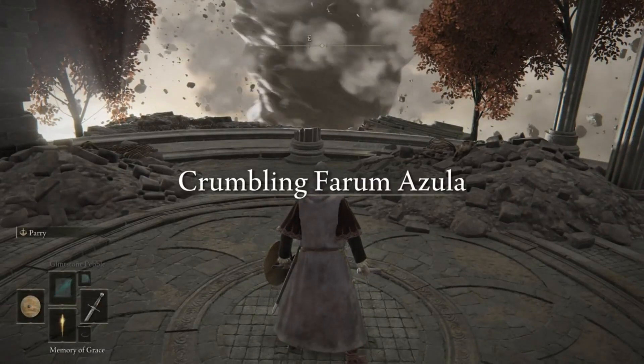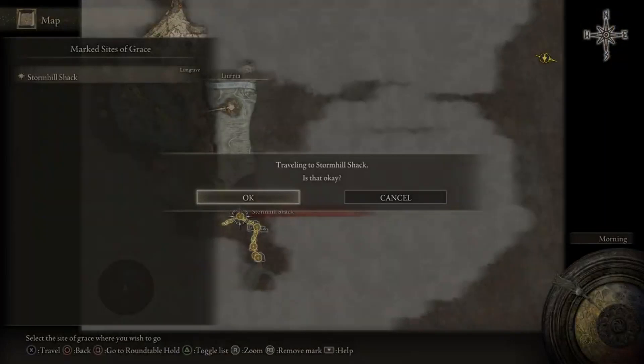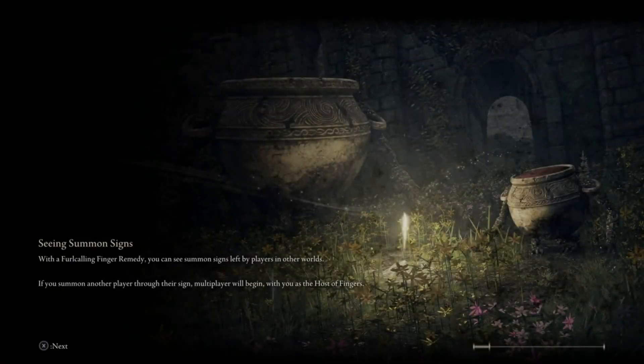We have the Memory of Grace here, we activate that, open the map, and we have the site of grace bookmarked, and we quickly travel there.